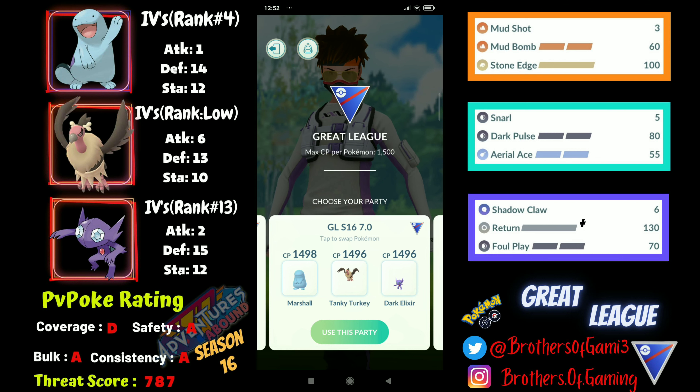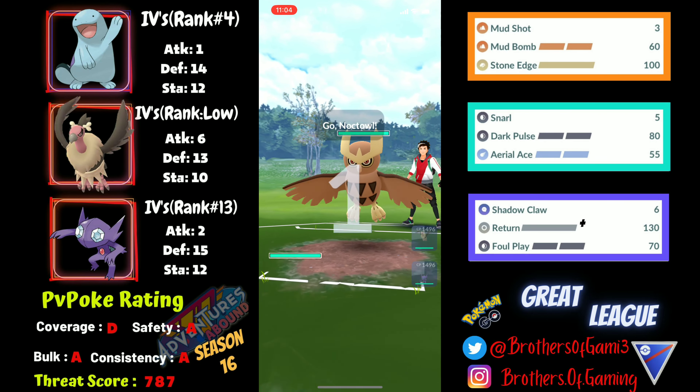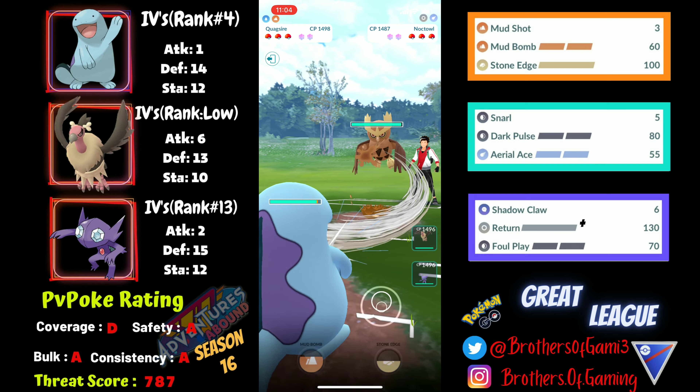To round out the lead, I'll be using Quagsire to handle Flyers, Steels, and Lanturn as well. Lanturn in a 1-shield or 2-shield scenario can handle my backline, so that was the thought process while building this team. Without further ado, let's jump into the first battle and pick up a lead against Noctowl.